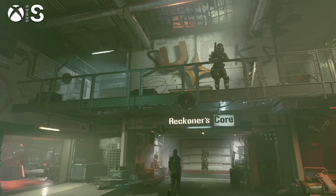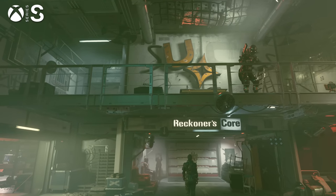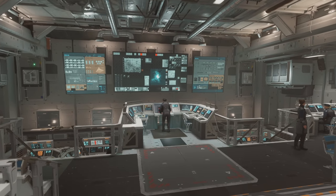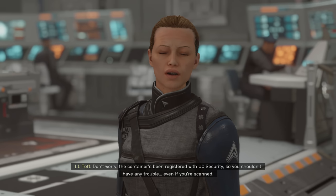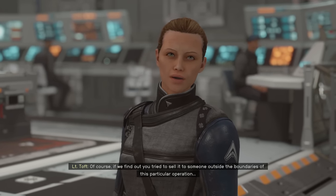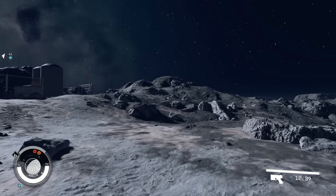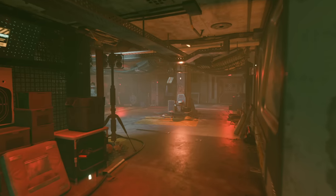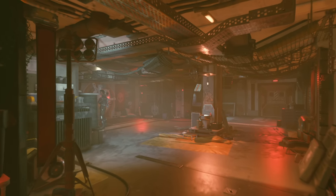So those are the differences I was able to pick out in basic visual settings between the two Xbox Series consoles. The basic gist is that both machines look similar on the surface, though Series S sees a range of cutbacks to distant detail, shadows, and reflections, which don't make a huge impact but are noticeable.